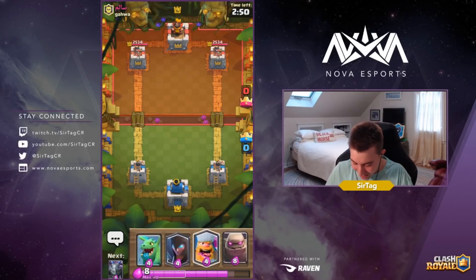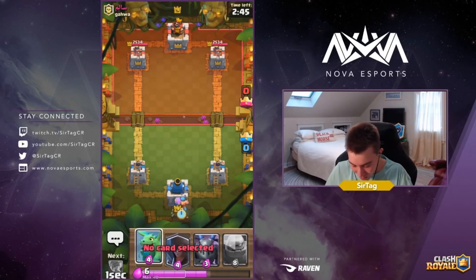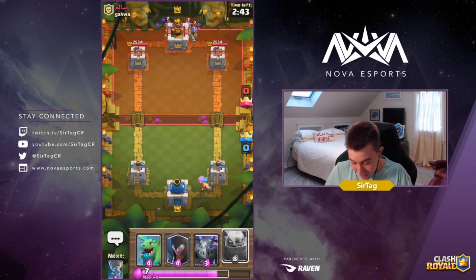We got another game in Jungle Arena. I hate the lightning in there — it's probably the most annoying feature in Clash Royale right now. Three Musketeers at the start — when I cycle Lumberjack, that's a feels-bad moment if I've ever seen one.